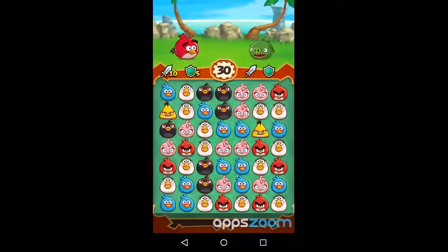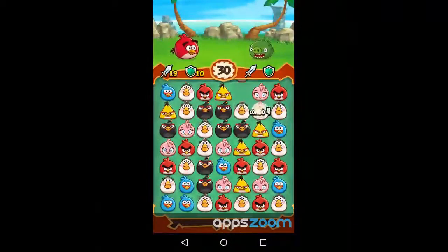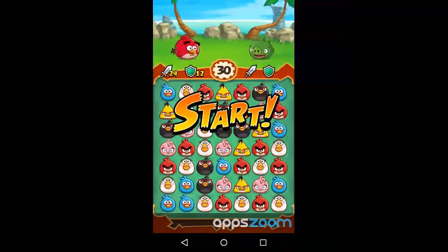Matching birds of different colors will allow you to level up in different ways, or rather charge your bird. And you've got just 30 seconds in order to power up as far as you can.